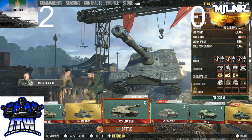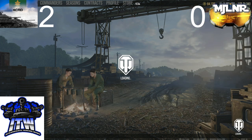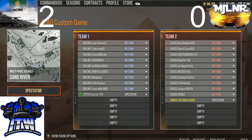On to Sand River now. If I remember correctly, Mjolnir plays this map quite a bit — I'll be expecting some Machines from them. Machines on Sand River though — I'm thinking Bat Chats more than Machines. Bat Chats and Kronvagns on Sand River have got to be a lot better than the Machine. I won't be surprised if I see artillery either — Sand River is really popular with arty players.